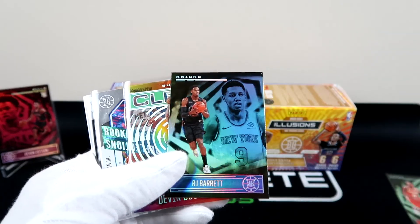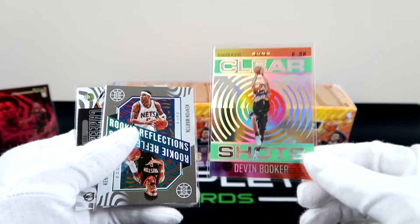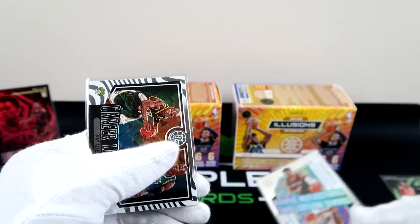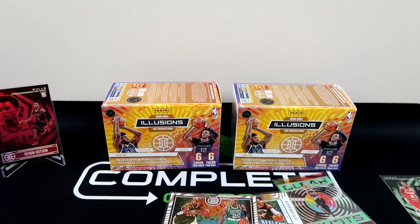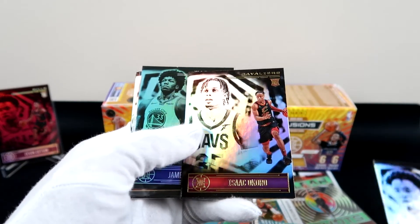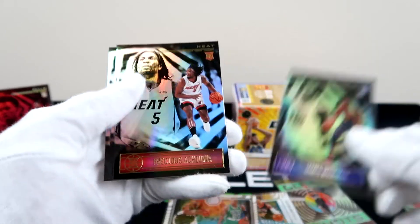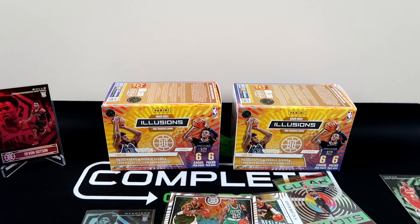We've got a James Wiseman with the green parallel, an RJ Barrett. Devin Booker — that's a clean, clear card. This insert is Ricky Reflections: Kenyon Martin and Kenyon Martin Jr. — that's a good one. Then we have Ray Allen Career Lineage — that's a fire card too. I don't think we beat our Devon Dotson ruby. There was a second Devon Dotson here, our Isaac Okoro rookie, our Okongwu rookie, James Wiseman rookie green parallel, Precious, Jalen, and Campazzo.